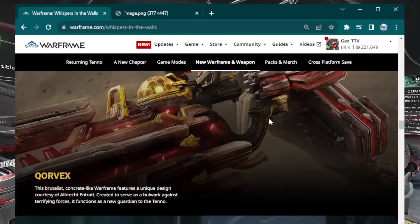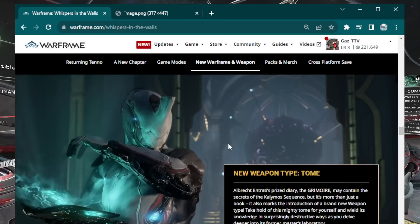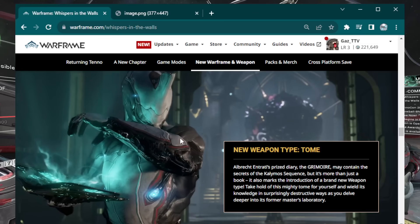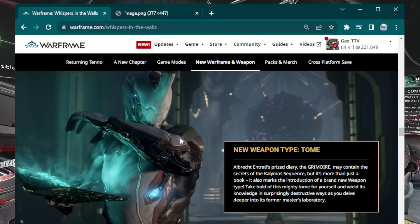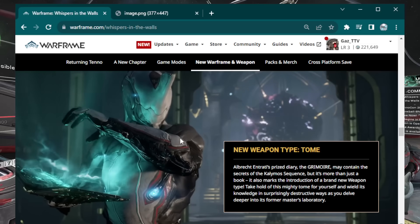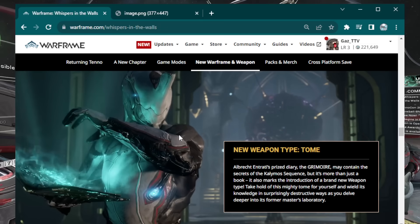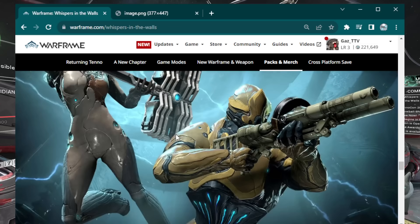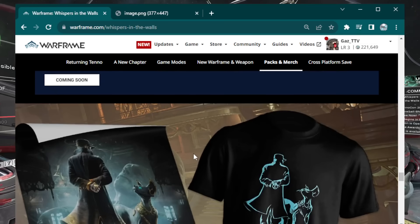New Warframe Korvax — nothing really to prepare for on him. He looks cool, like a concrete rock golem frame. There's also a new weapon type called the Tome — nothing to prepare for on this either, as the blueprint should come from the quest. There will be new Tome mods. If you have a mod drop booster already going, that will increase the drop rate of Tome mods from enemies. If not, they're only available from Baro and from sorties. There's also a new supporter bundle and a new player bundle that comes with Mag and Rhino.